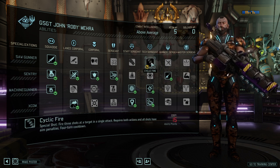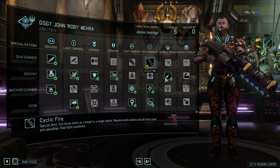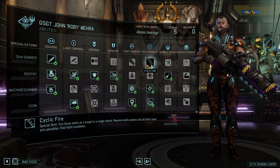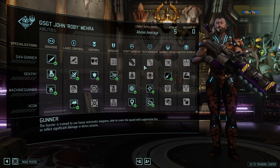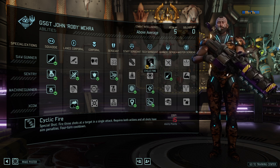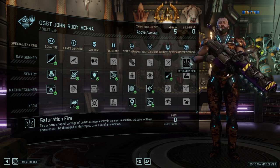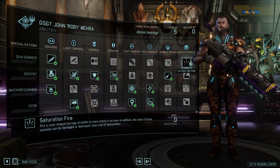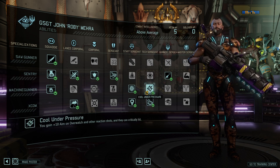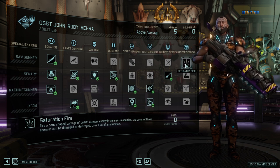To clarify: Saturation Fire is the AoE attack, while Cyclical Fire is three attacks on the same target, which requires both actions. Rapid Fire does the job a tiny bit better than Cyclical Fire. Cyclical Fire is good and I had it skilled, but the problem was a lack of movement so I couldn't use it often enough to make it worth it. Saturation Fire allows you to attack a cone of enemies, which is absolutely great. If it wasn't for better skills like Cool Under Pressure, I would always skill it — but luckily they're in different tracks.